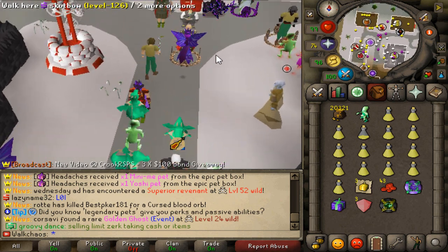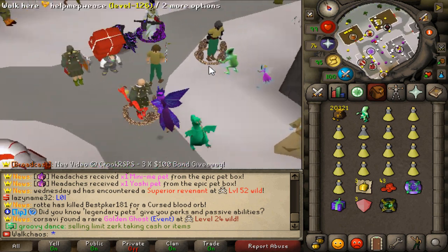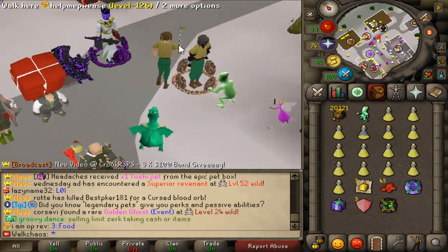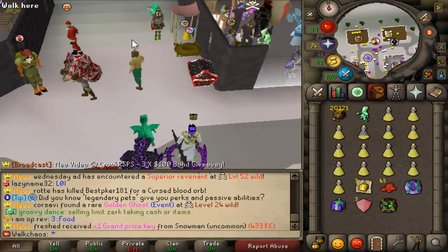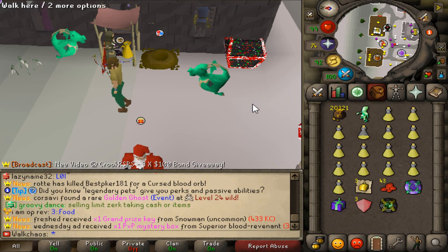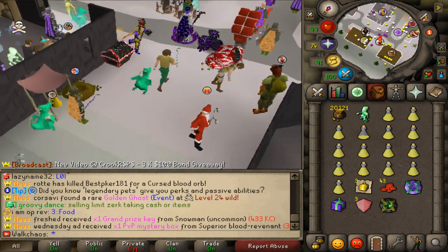If you've never checked out SpawnPK, make sure to do so — first link in the description. You'll love it. There's currently 250 people online, peaks around 500 real people every single day. It's a semi-custom PK server but also has some PvMing, a huge gambling community, and a lot more.